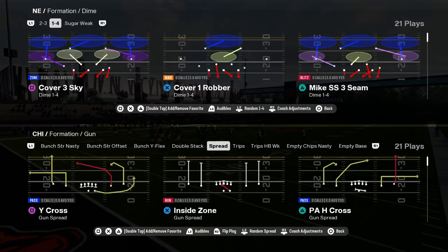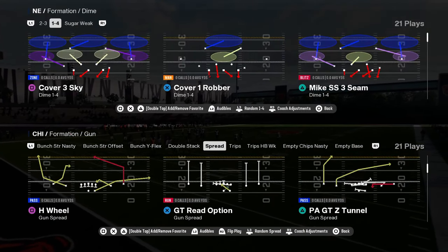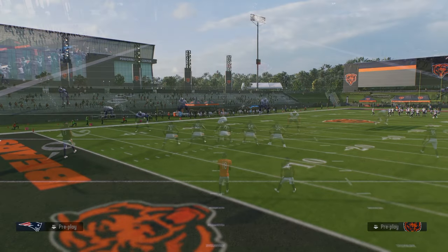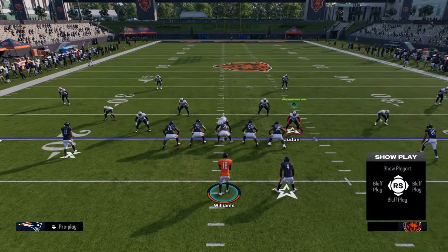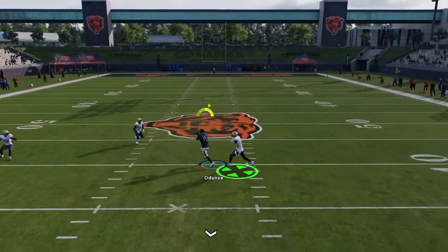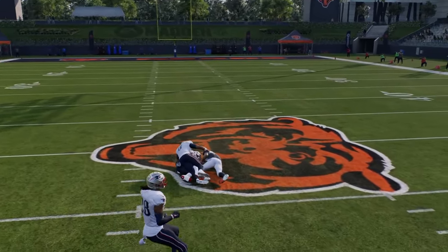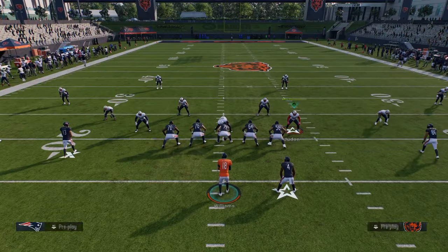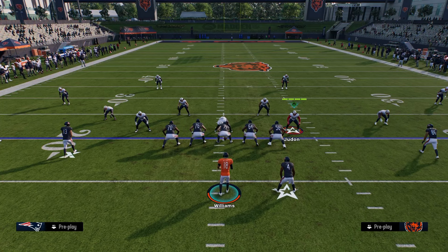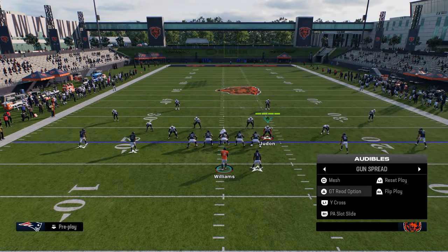Sharp cutting posts are super hard to find in this game, so any formation that has one is automatically going to be really good. That's really the only reason I like this spread. They do have this mesh play with sharp outside corner routes, but because they're so far out there you almost can't throw them well — you need them to be more inside.